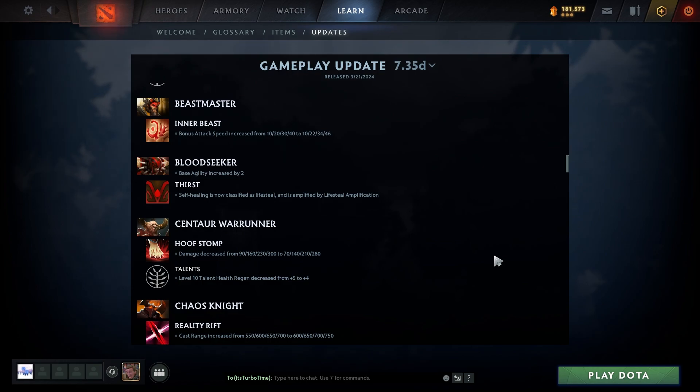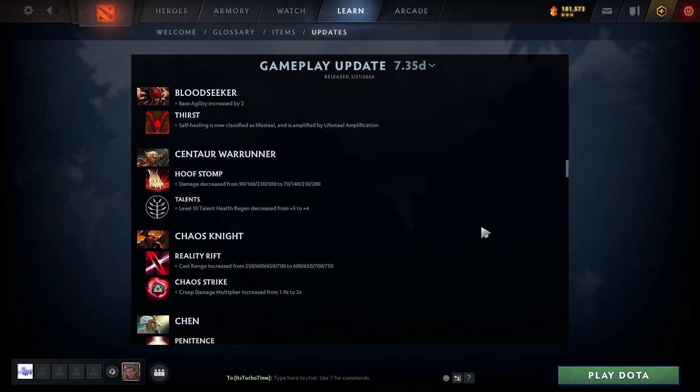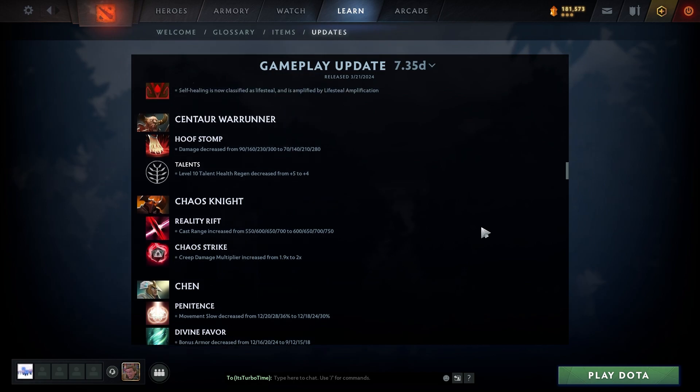Beastmaster Inner Beast bonus attack speed increased from 10/20/30/40 to 10/22/34/46 — mediocre. Bloodseeker base agility increased by 2; Thirst self-healing is now classified as lifesteal and is amplified by lifesteal amplification. That's pretty cool — there might be some broken stuff you can do with lifesteal amp since he already gets a lot of heal from it.